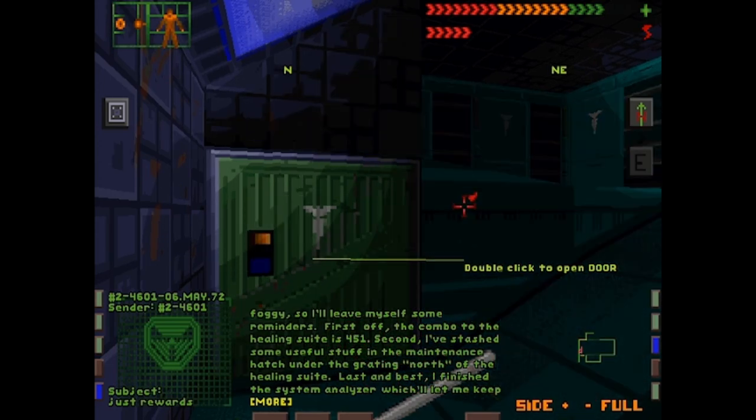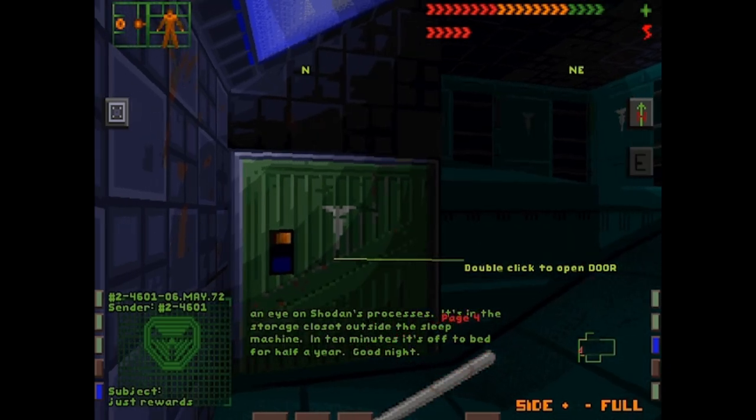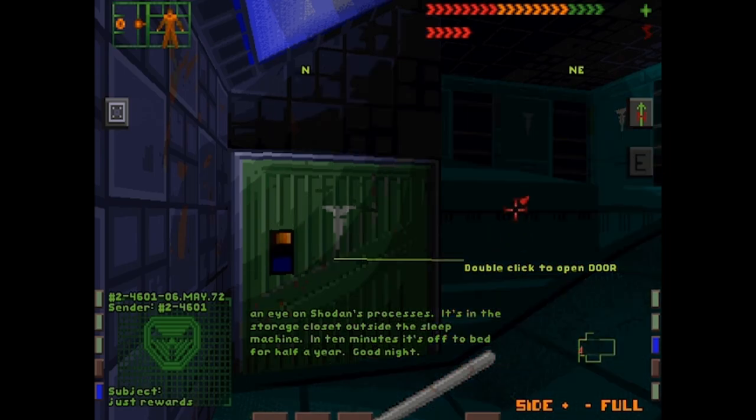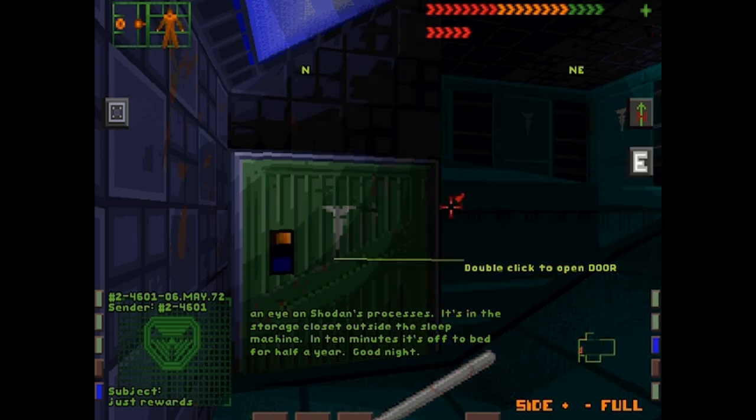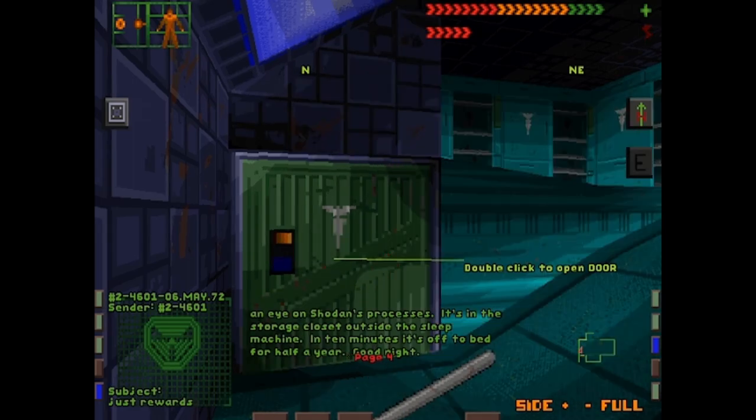Even so, I've just handed the most powerful AI in the system to a fumbling corp VP — there's no telling what'll happen. They tell me the coma leaves you foggy, so I'll leave myself some reminders. First off, the combo to the healing suite is 451. Second, I've stashed some useful stuff in the maintenance hatch under the grating north of the healing suite. Last and best, I finished the system analyzer, which will let me keep an eye on Shodan's processes. It's in the storage closet outside of the sleep machine.